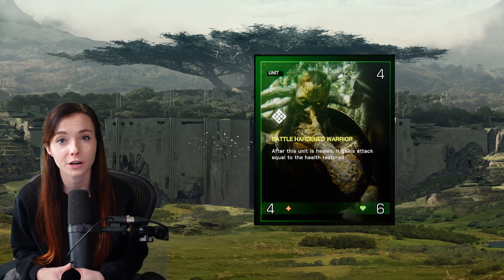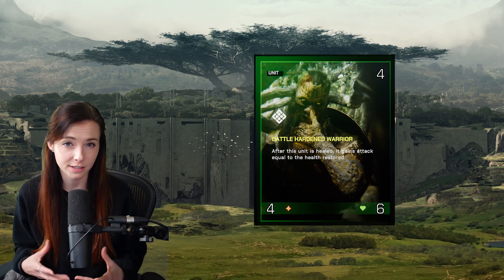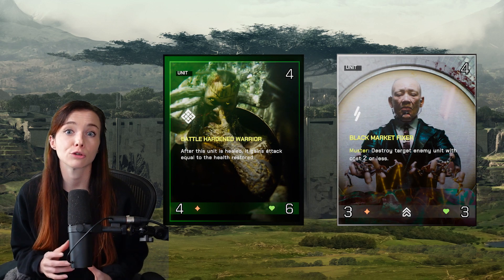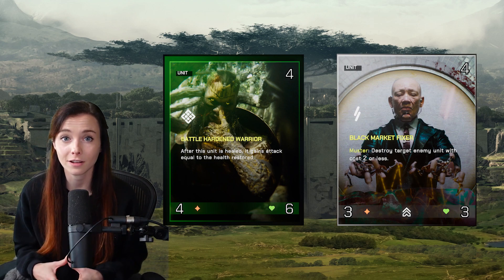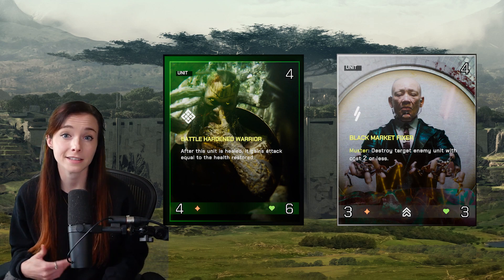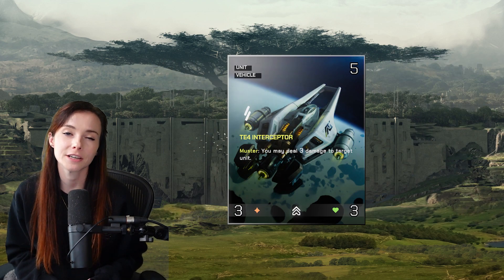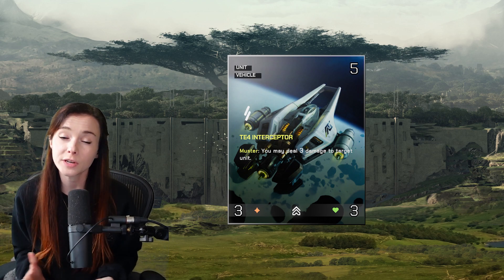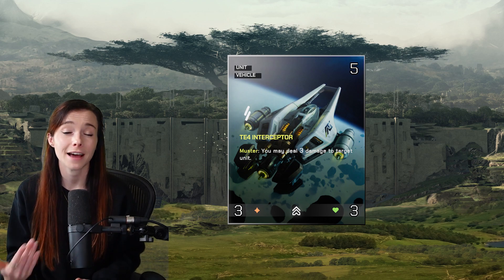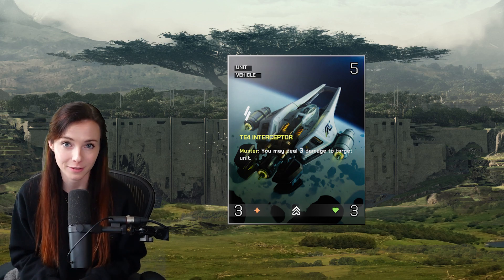In the mid game, the Battle Hardened Warrior is the 4/6 unit that is really strong to develop because it's generally higher-statted than most other units in these rookie decks. The Black Market Fixer is an incredibly powerful card you're probably going to see a lot in these rookie decks — it can often 2-for-1 your opponent because as it comes into play, it kills a unit with 2 cost or less. T-Interceptor is another great muster card as it does 3 damage to any unit. Make sure to look out for your opponent using it in retaliation on your own T-Interceptor though, as it only has 3/3 in stats so it can die to itself.